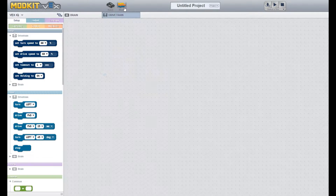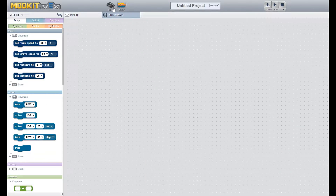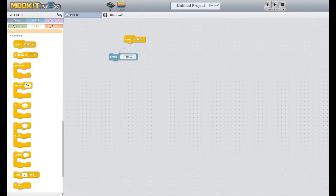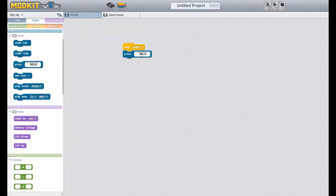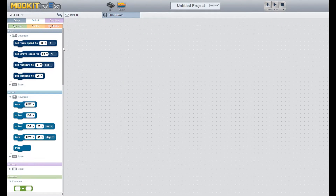Now it's time to code! Click on the blocks tab at the top of the program. There are two tabs — we were just on the robot tab, and the actual coding takes place under the blocks tab. Modkit uses something called block coding, which is perfect for novices. Block coding basically means you just drag entire commands into your code instead of typing it all out. It is awesome! Just make sure that you're clicked on drivetrain and not brain, because the commands we'll use today only have to do with our drivetrain.